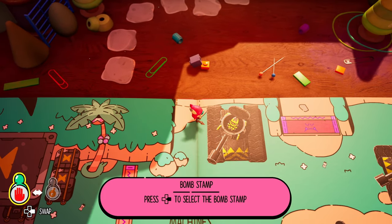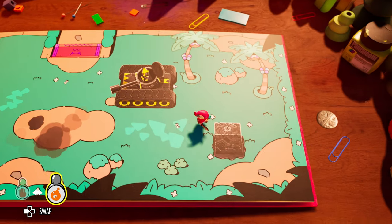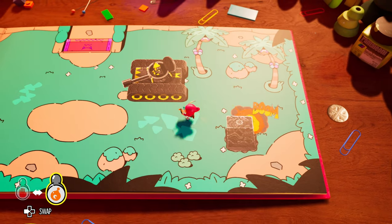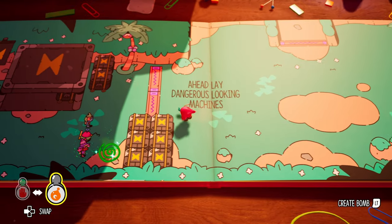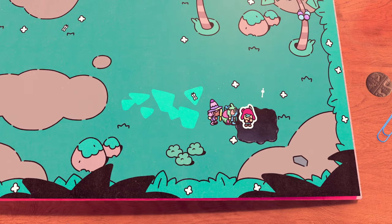After you get your bomb stamp, you'll be coming back here to take out these little tanks. While doing so, drop a bomb on this little square, blow it up, then enter the book again and head over to pick up the scroll.